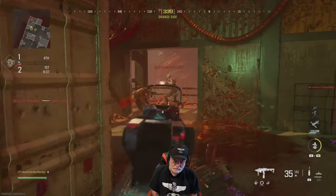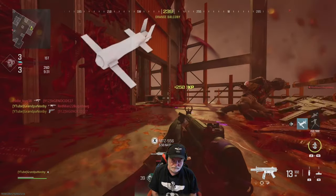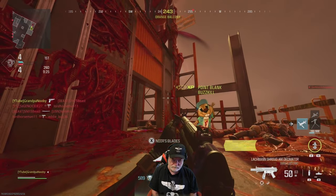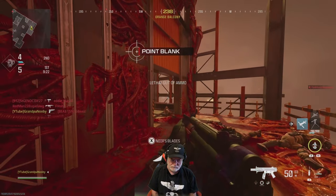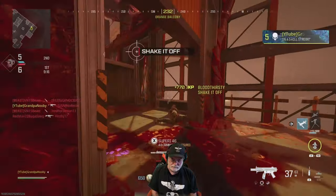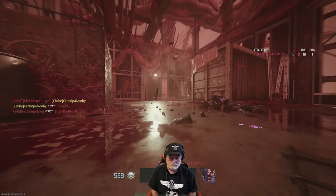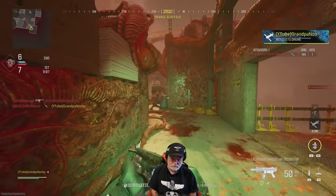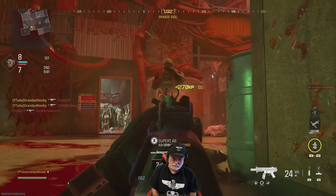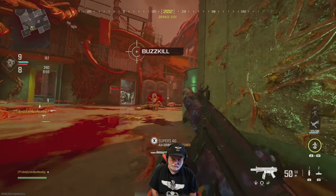I'm gonna have to switch to the Renetti there — somebody always camps in the back. I just don't see the recoil. Does anybody see the recoil on this gun? Somebody fibbed to us or the stats are wrong. The weapon is shooting straight. This is my first time out with it, I have not done any practice.